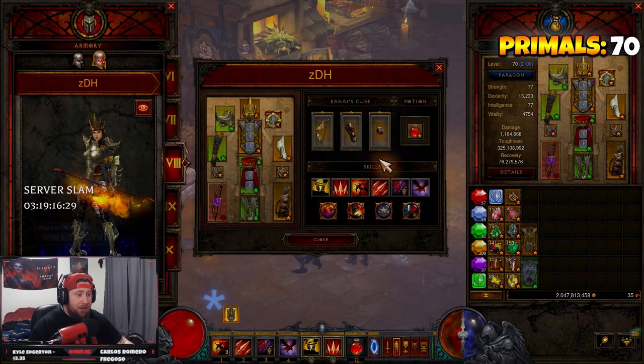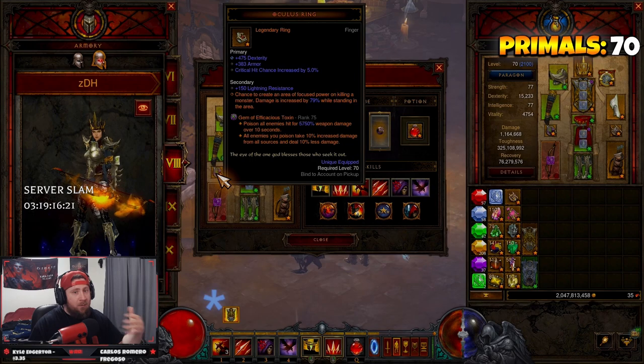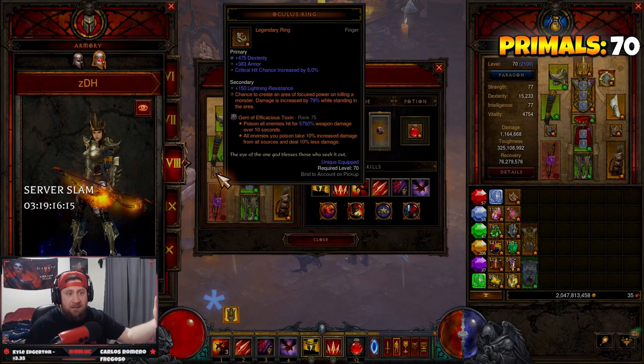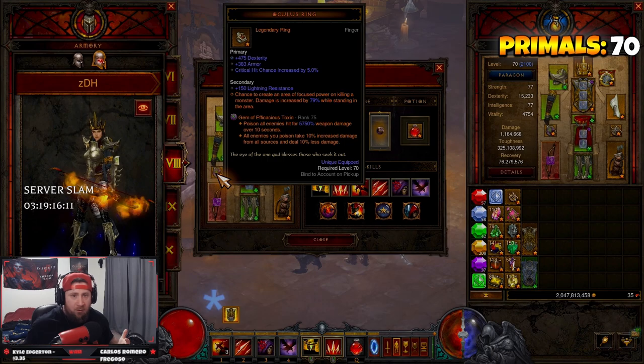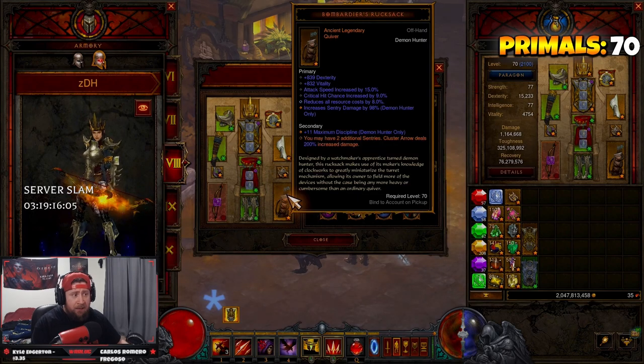On top of that we're using Obsidian Ring of the Zodiac — because all we're doing is hitting, it resets all of our skills, which is very important to keep buffs and debuffs up. Next we have Oculus Ring. What's a support build without Oculus Ring? It drops a little circle that gives a huge 79% damage increase while you're standing in it, which is massive for all of our teammates.